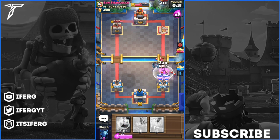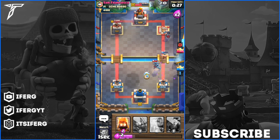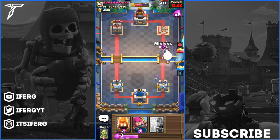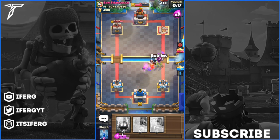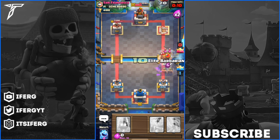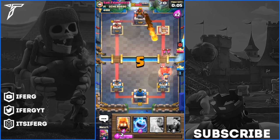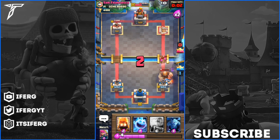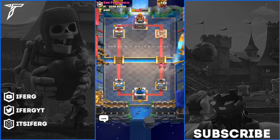We drop the E-Barbs on the defense and zap all of this stuff - that zap was so perfect right there. The Mega Minion is going to go down to our tower so we spawn the Minions in front. I did not see that Mini Pekka the whole game - that was the first time he dropped it. I clicked Goblins to drop them but it dropped the Archers instead - I have no idea what just happened there with the drop thing. I was going to zap those Archers out but the zap was nerfed like three months ago - I'm such a noob. So there's another bullied match right there, easy wins for the Ferg Fam.